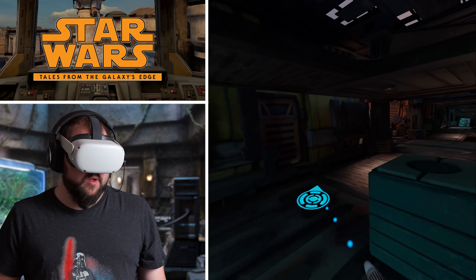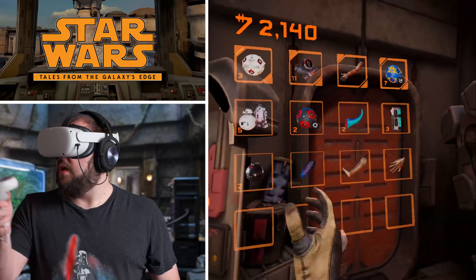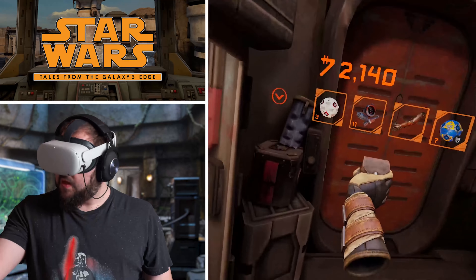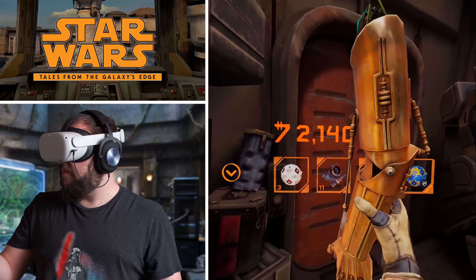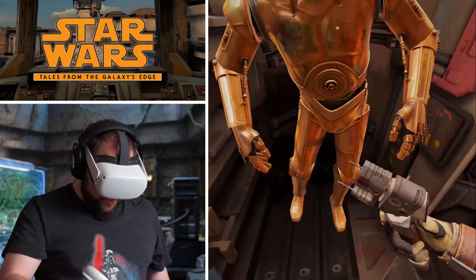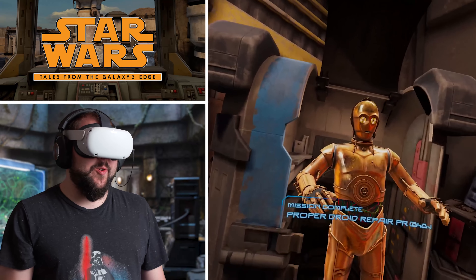Let's repair C-3PO. Hey 3PO, I've got some parts for you — like a leg. Probably needs an arm first. Hand right there. There we go — you're as good as new. I've got to admit, it's very cool to see C-3PO.